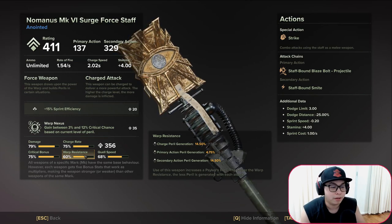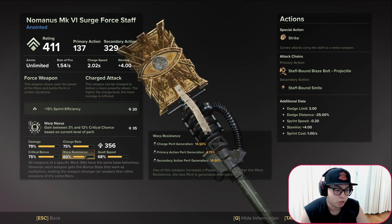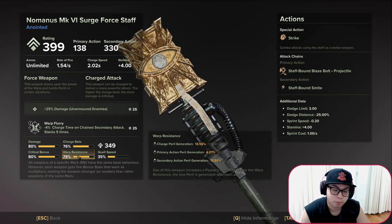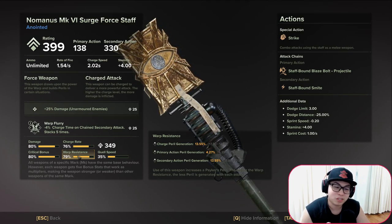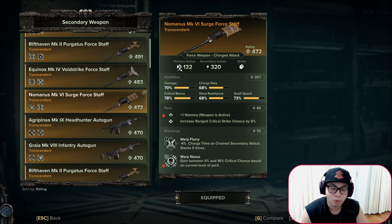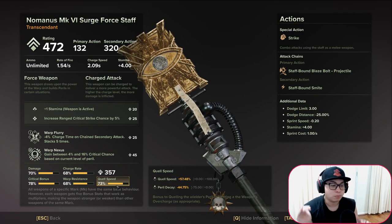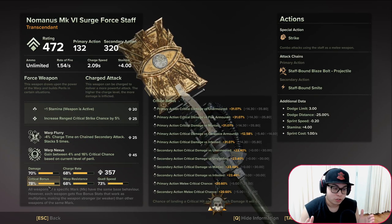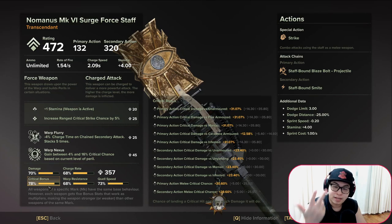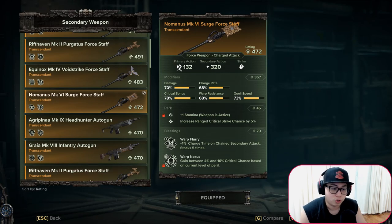Warp resistance is generally the throwaway stat — 60 warp resistance gives you 14.5% peril generation on your secondary attack, and near-max warp resistance gives 13.55%, so you're not saving much peril either way. Warp resistance is the dump stat. Quell speed, however, should be as high as possible. To summarize the Surge Staff: critical bonus is most important, then damage above 70, then charge rate above 65, then quell speed. Warp resistance is your dump stat.